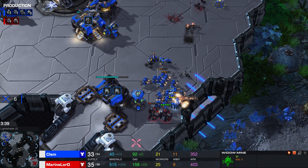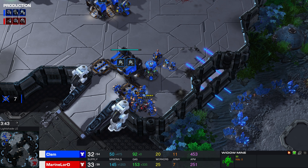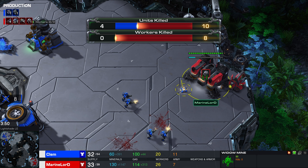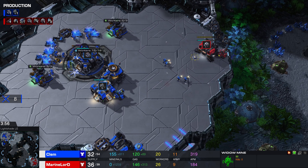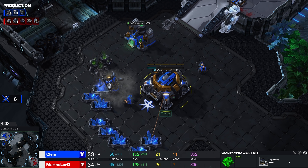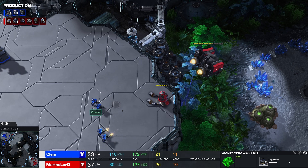Eight workers lost in total. Was that a good start here for Marine Lord? Obviously his Command Center is going to be super late — Clem's is already done, so he'll be able to start mining with those Mules relatively quickly. Fun fact: while Concussive Shells is researching, you can build exactly two Marauders.